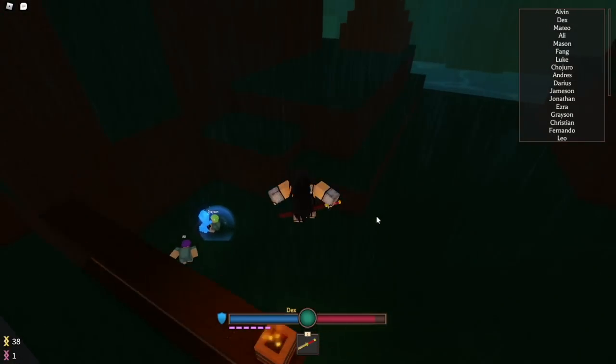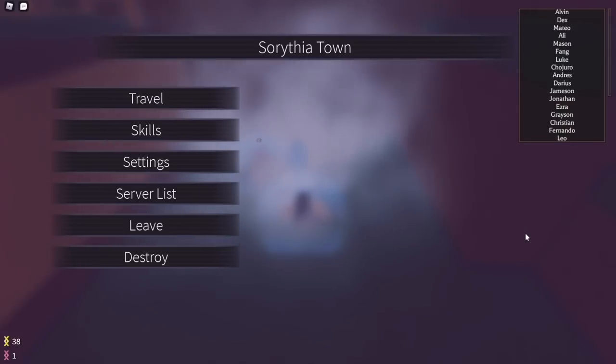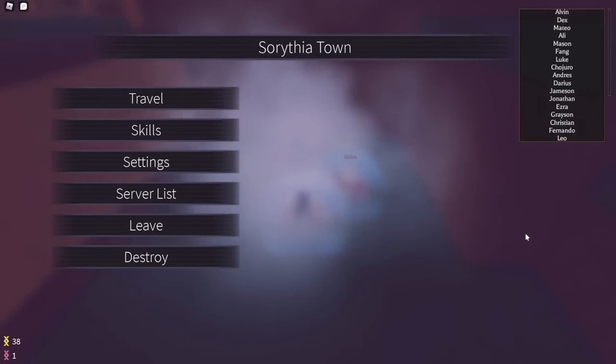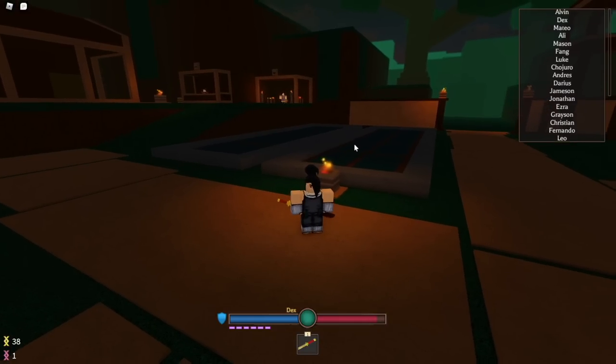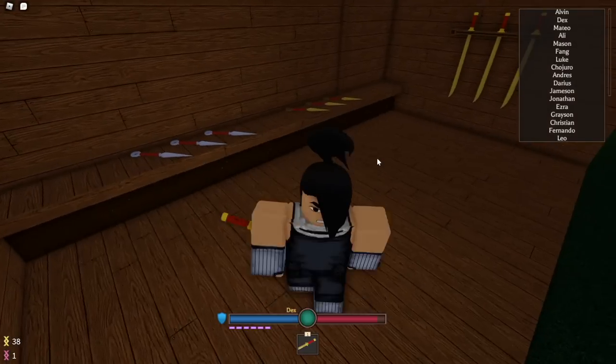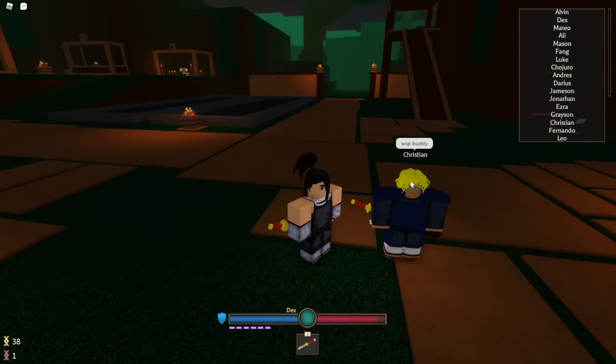Basically just explore the world. Find places and you'll eventually find the training grounds. I can't really show the exact way there because everyone spawns somewhere else — I don't know the whole map yet myself. I'd say travel around once you have a sword. Each spawn area comes with a sword shop where you can buy kunai and swords.